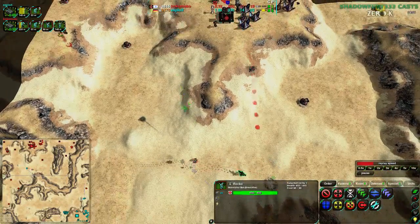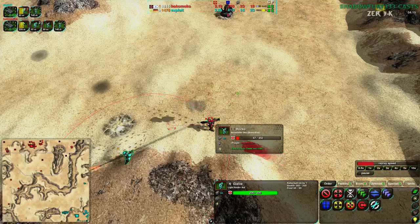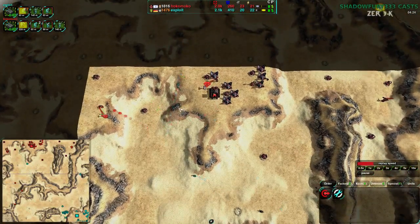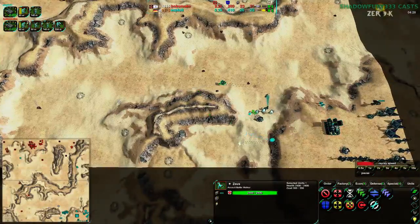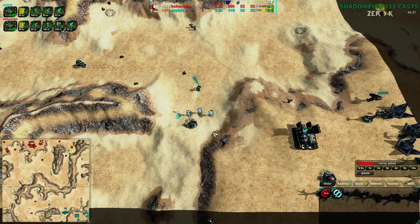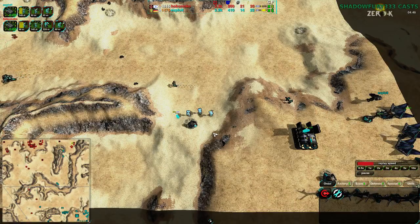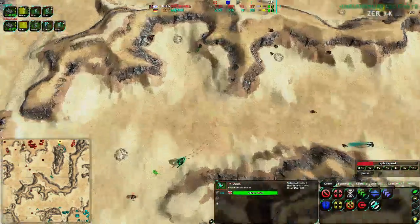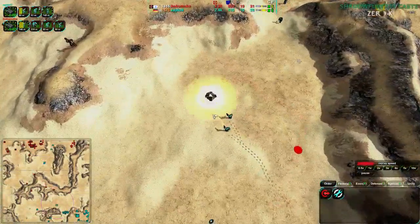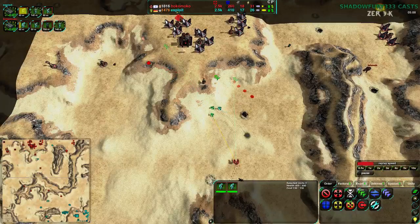Exploit has now been building a Defender Nest, which is what they should have been doing from the start. Hokomoko is getting harassed pretty well though — Exploit is cutting into areas that aren't well defended. Hokomoko has been expanding without cover most of this game, so it's not hard to see how it's going to go. Exploit should be able to run through and kill structures, including the Rocko.